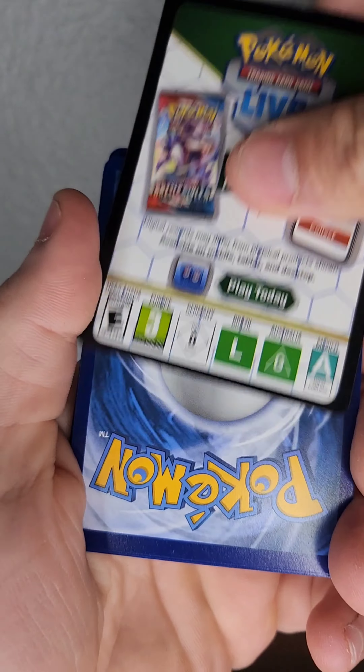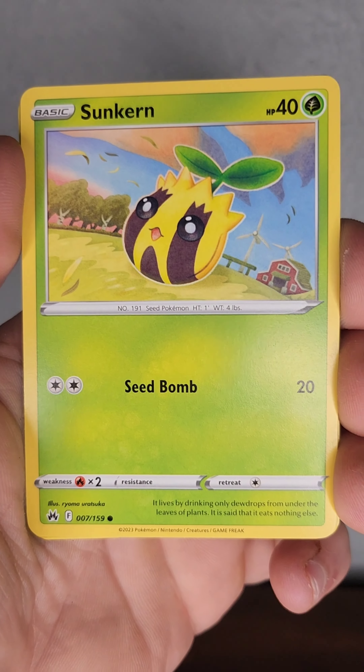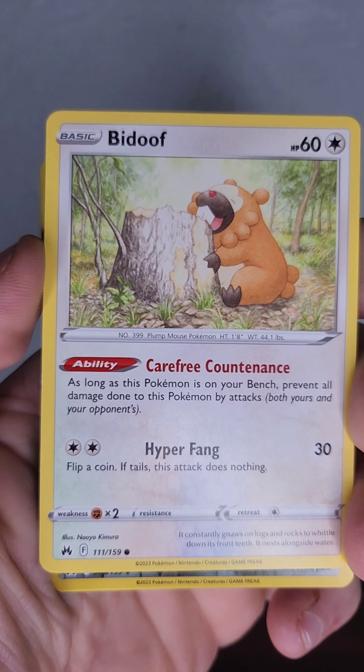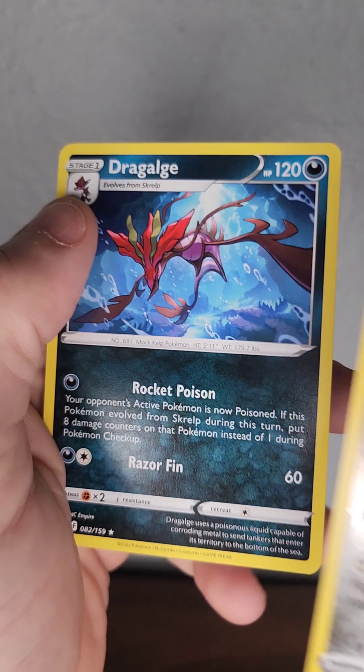Bisharp, Digging Duo, Ultra Ball, Cricketot, Chatot, Mr. Mime, Sunkern — I took two there — Bidoof, Lairon, Dragalge. Sorry, I didn't even realize it was the last two and ripped them. Lairon reverse holo and a non-holo Dragalge — it's fine.